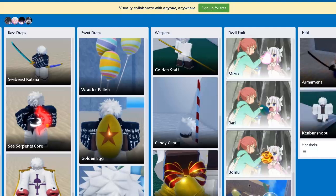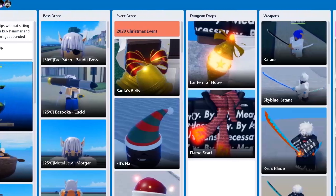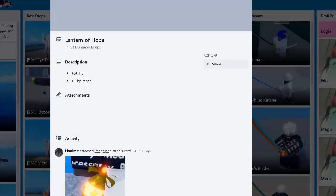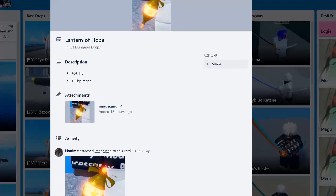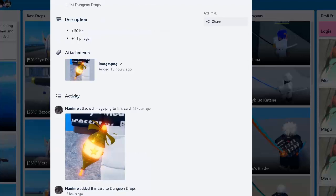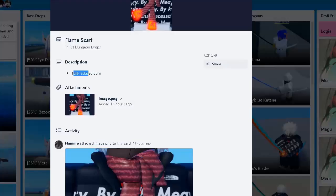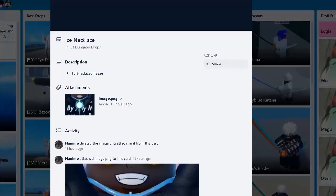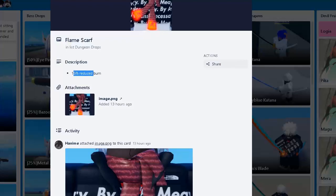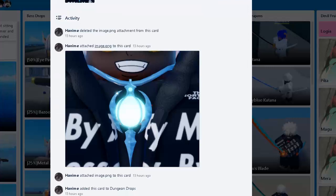They updated the Trello so we have Dungeon Drops now — that's pog! 30 HP and 1 HP regen, and it goes on a new slot so it doesn't replace any existing accessory slots. You might actually have to do the dungeons later on. You can also get the Flame Scarf — nice cosmetic — and the Ice Necklace which reduces freeze. The Flame Scarf might be more useful though.